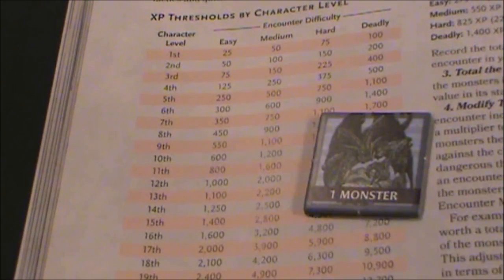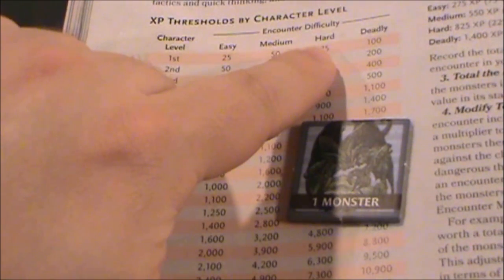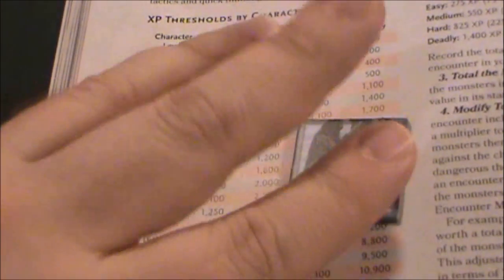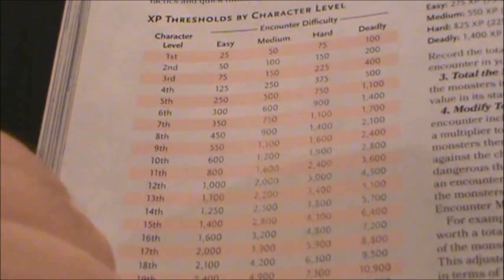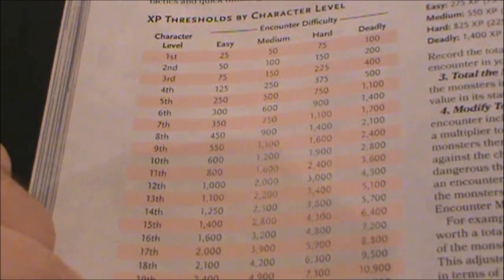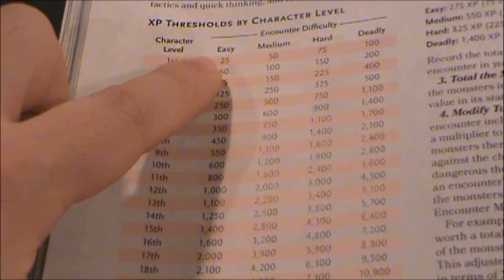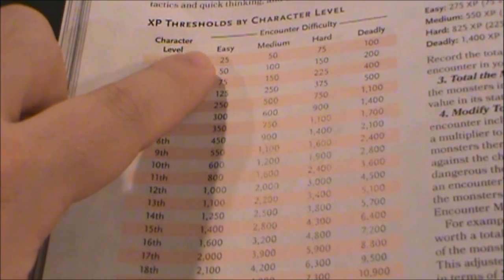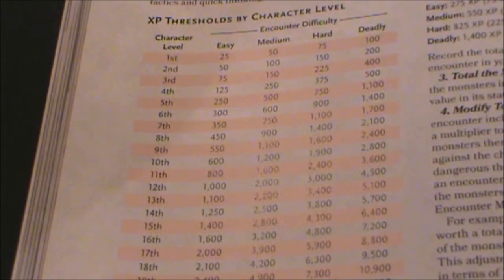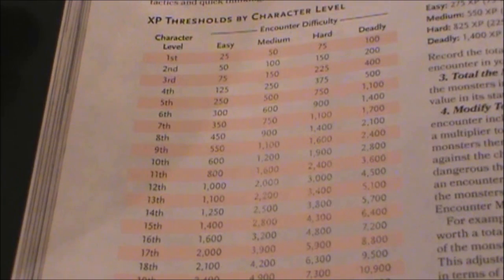The tile I drew has a 1 on it, and I'm using that to indicate whether something is easy, medium, or hard. So I've got these tiles that have a 1, a 2, or a 3 on them. Not really going with anything deadly right now — we'll save that more for boss-type battles. So right now this is going to be considered an easy encounter. Our character is first level, and we're looking at a point system here: 25 points per party member. We've got 5, so that's going to give us a budget of about 125 points to spend on this wolf encounter.